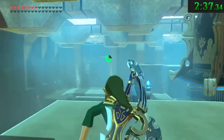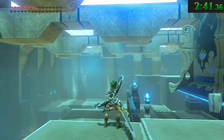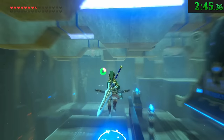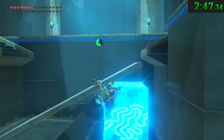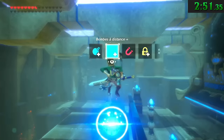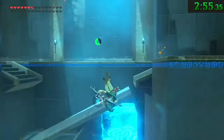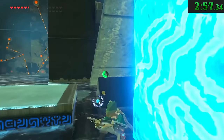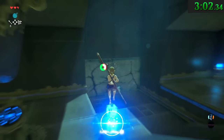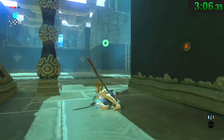Sometimes while Link is in ragdoll mode, the game gets confused and doesn't know exactly how to apply physics to his body. This happens most often when Link is forcefully shoved into a wall, floor, or corner while in ragdoll state. The easiest way to replicate this is by wind-bombing in tight spaces like shrines. You can sometimes get really funky and hilarious effects — I've even gotten a sort of breakdancing headspin move.